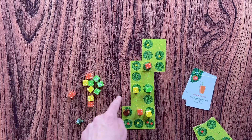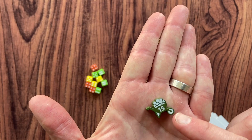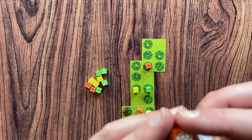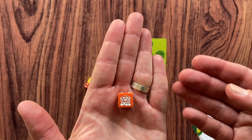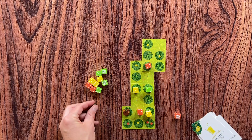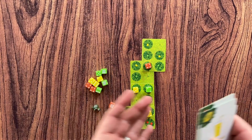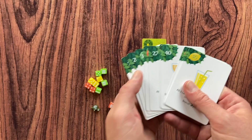You also have a wheelbarrow. The wheelbarrow has a value of 15. Once per game, if you have a die at value ten and you are able to increase that tree even further, you can replace the die with the wheelbarrow. It has a value of 15 at the end of the game. The game continues like this, and at the end you compare your score with the results in the rulebook.